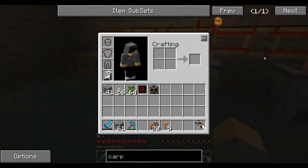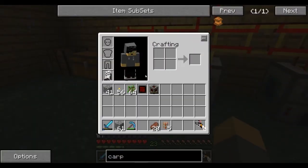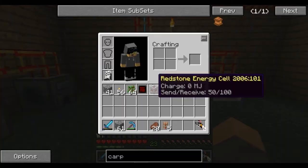What are we gonna do today? I was going to start off by making a carpenter. I could have sworn I made one, but apparently I can't find it.